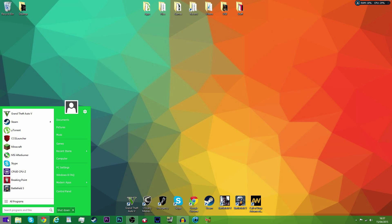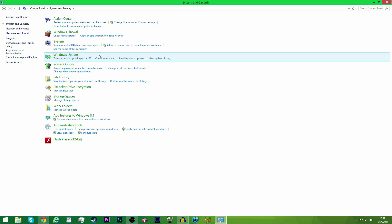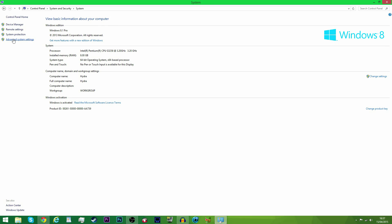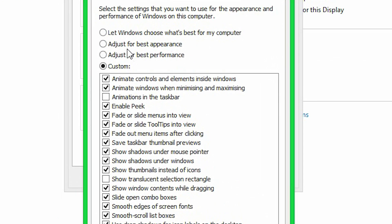Next up, go to your Control Panel, go to System, then Advanced System Settings, then hit Performance Options and tick 'Adjust for best performance'.